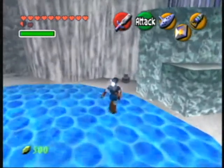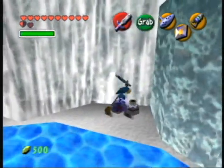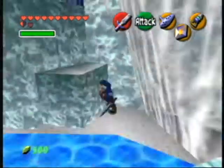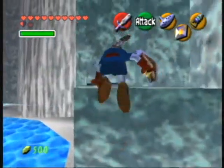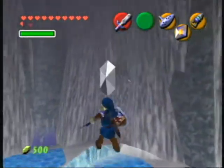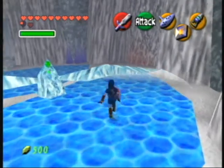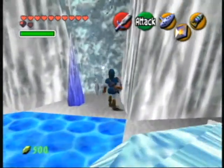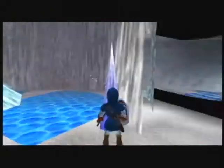This is the first time we see silver rupees. Silver rupees are worth five rupees apiece, I believe — basically a blue rupee, but they're a little bit bigger, and they allow you to open doors. Of course you can hear the chime. I missed one. The chime gets progressively higher pitched as you get more, until it triggers that final chime.